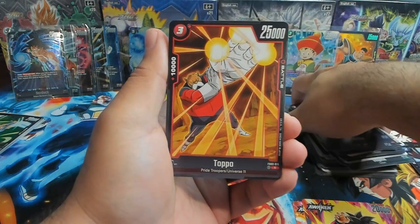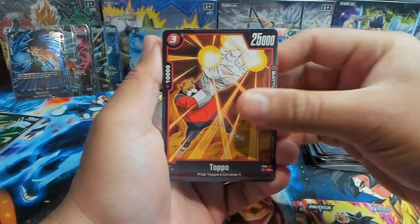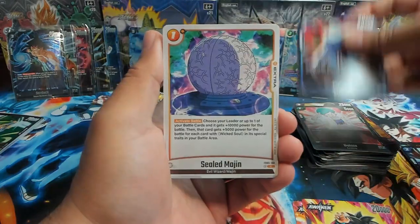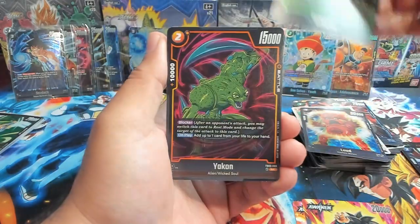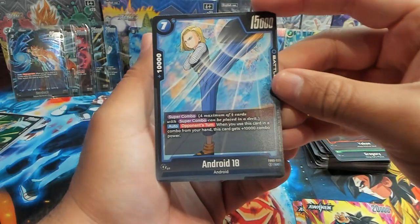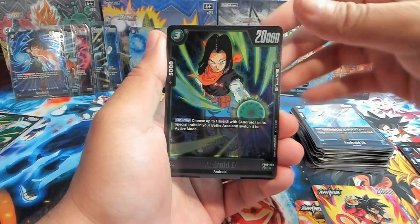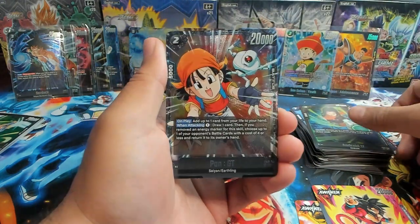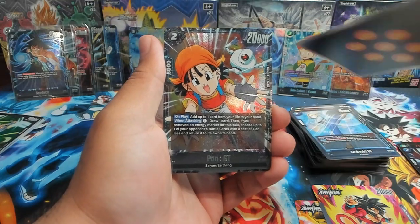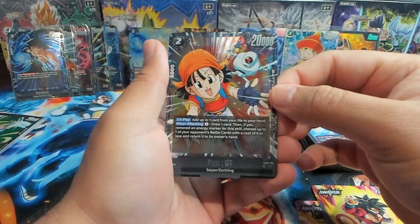Makes me so nostalgic for Dragon Ball Z — I need to rewatch it again. The throwbacks. Topo, my mustache card. Bulma, Piccolo. We have Lude, Gregory, Yakon, 18 — seven cost, this has gotta be a super combo, 18 that's cool. Still gonna stick with my Videl though. And Pan GT! Android 17 was a rare but we have an SR Pan — let's go!